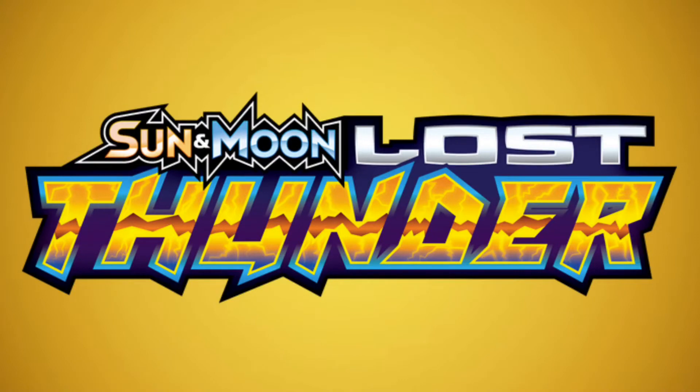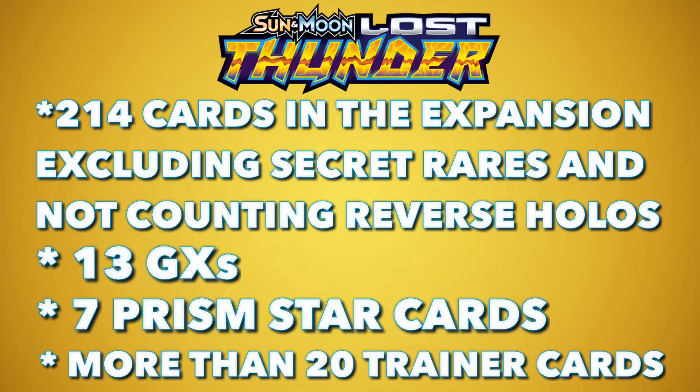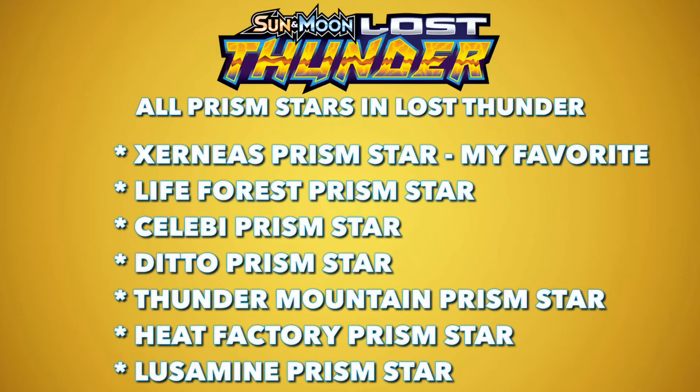Lost Thunder is actually the largest Pokemon TCG expansion ever released. It has 214 cards in the set, excluding secret rares and not counting reverse holos. This set has 13 GXs and 7 Prism Star cards and more than 20 different trainer cards. According to Pokemon.com and Pokebeach, 11 of the 13 GX cards are Lugia GX, Genesect GX, Tyranitar GX, Virizion GX, Sceptile GX, Sigilyph GX, Zeraora GX, Blacephalon GX, Mimikyu GX, Alolan Ninetales GX, and Magcargo GX.